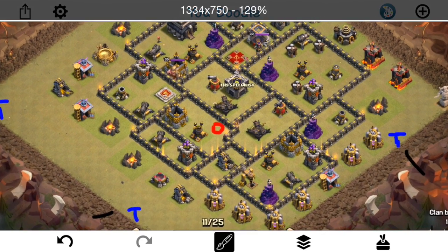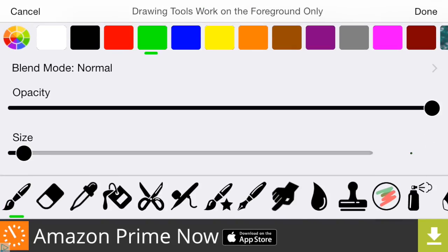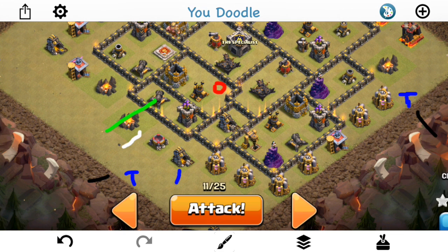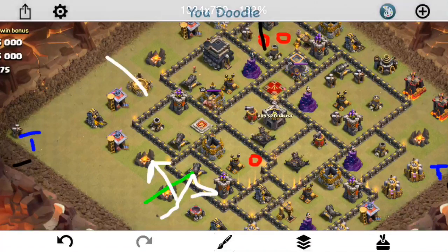I'll drop the balloons first, then the hog, so they take out those two defenses and trigger the double set. As soon as that's deployed, I'm coming in with my golem right on that cannon. I'll drop a wizard right there on that gold mine, and then my queen goes down here — she should take out both these defenses and move up this way along with the golem, because once those defenses go down the golem will reroute. Everything will start moving up toward the top of the base by the king. Then I'm coming in with a giant and two wizards to create my funnel.